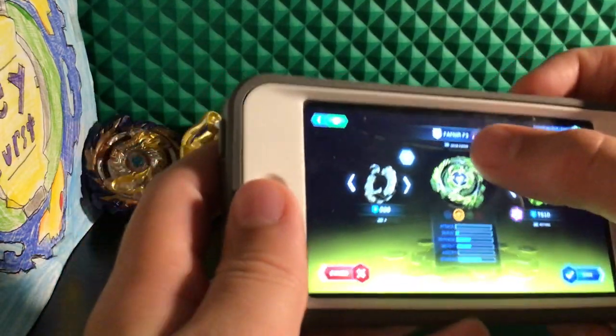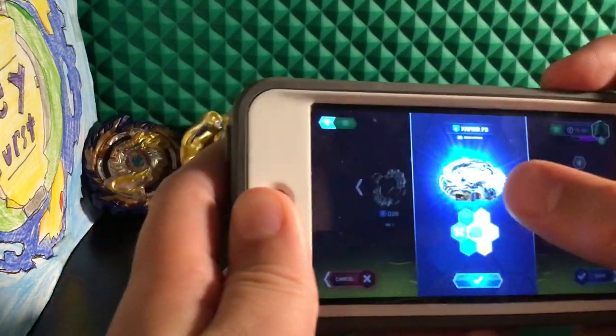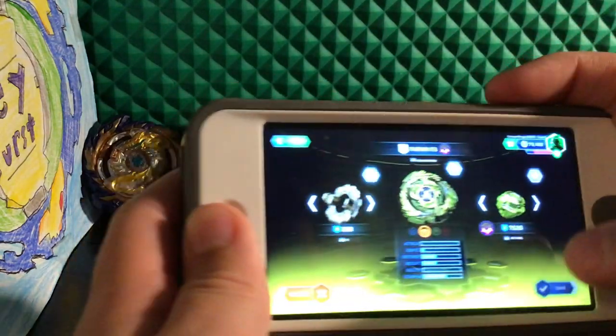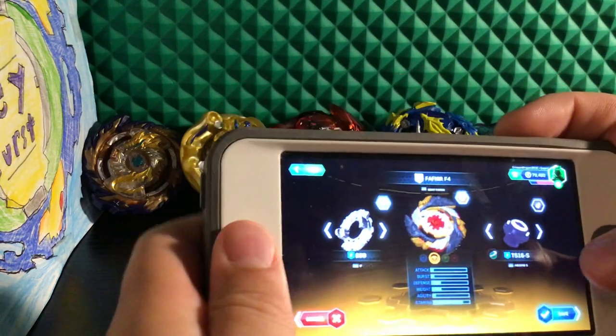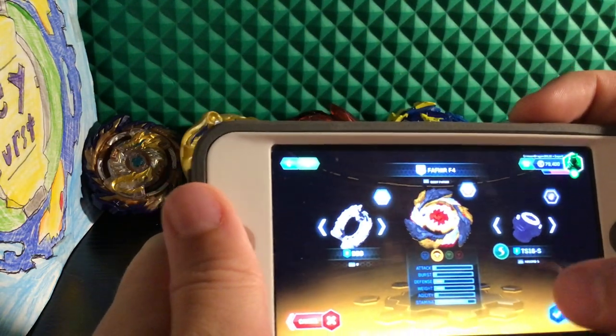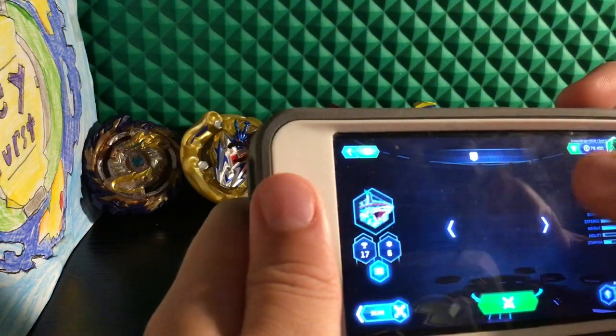Golden Fafnir — I could have chosen to put Elemental Fafnir, but Golden Fafnir, because who doesn't want Golden Fafnir? Elemental. Geist Fafnir. Wizard Fafnir. Mirage Fafnir.